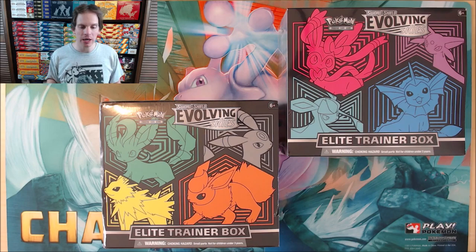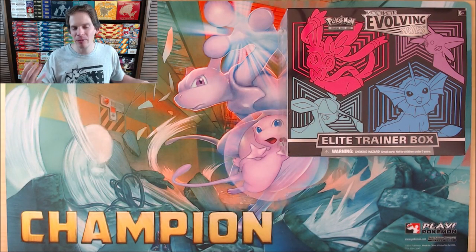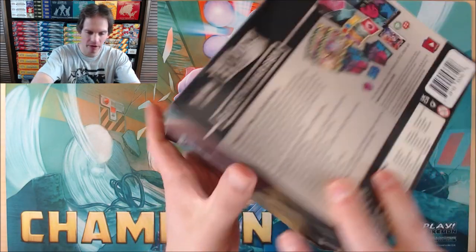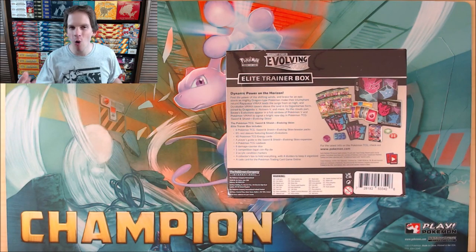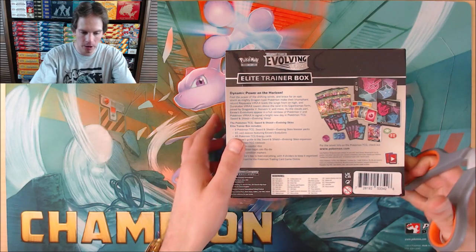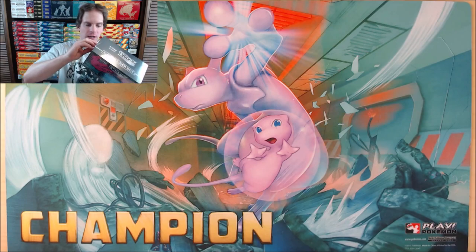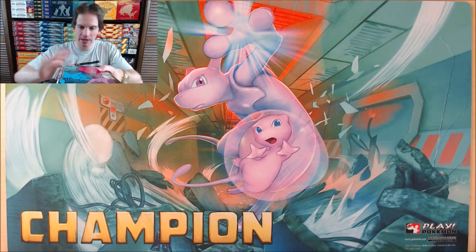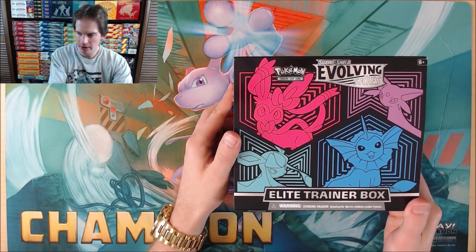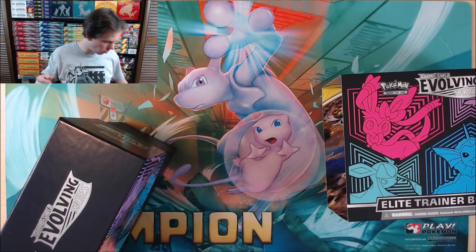These are very collectible overall, especially since the early days — something like Plasma Storm. Now, Evolving Skies is the largest Sword and Shield series set to date, though Fusion Strike, releasing in November, will have more cards. There are tons of Alternate Arts to collect, and they're actually a little bit easier to pull in Evolving Skies compared to Battle Styles or Chilling Reign.